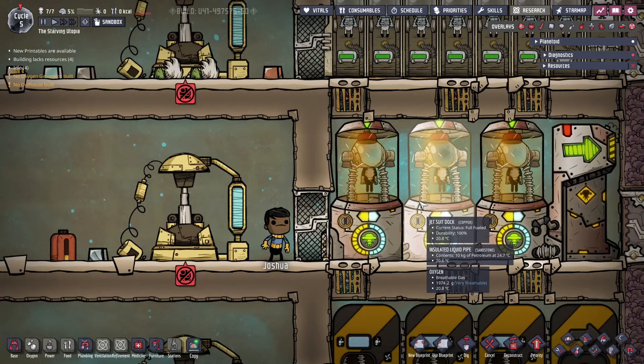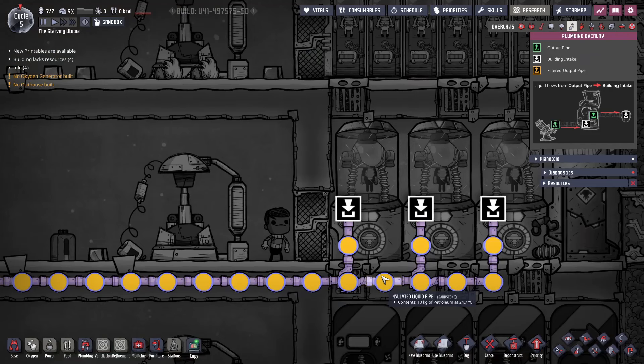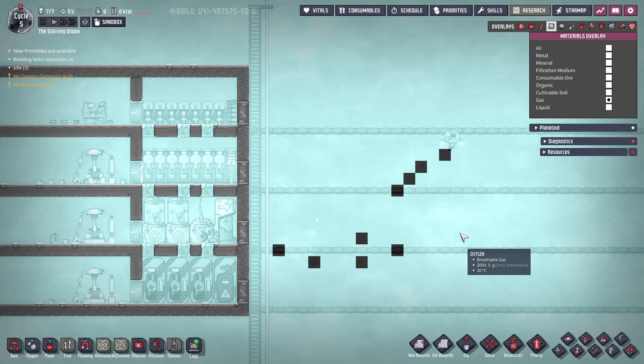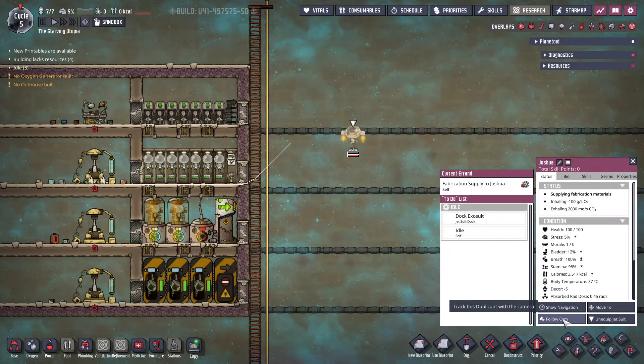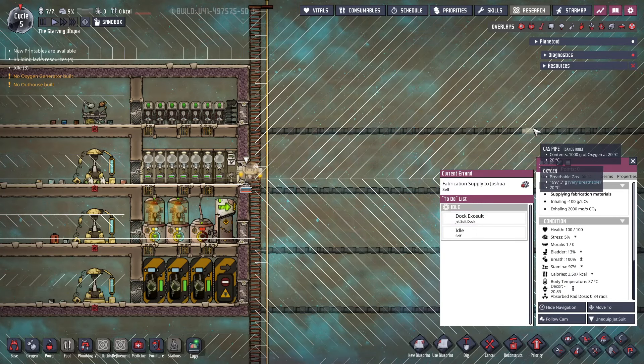Next, jet suits are very similar to Atmosuits, but with the cool added benefit that it allows dupes to fly, meaning they can reach every tile. They are made from 200kg of steel, as well as 25kg of petroleum that must be supplied from a pitcher pump. The suit docks require an additional piped input of petroleum and are two tiles wide, as are the checkpoints. For details on making steel and petroleum, see the tutorial bite for plastic and steel linked in the card. The way that they produce carbon dioxide when flying, and having access to all areas, can cause significant framerate drops due to the pathing — as you can see here, the pathing tree becomes very large. So if using these, it may be necessary to limit the available areas to help minimise the pathing, or alternatively just use Atmosuits instead.